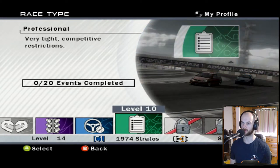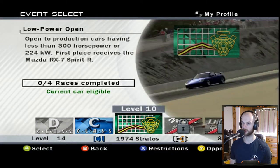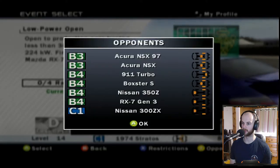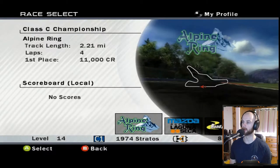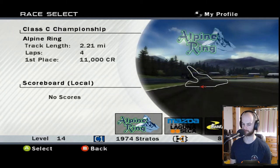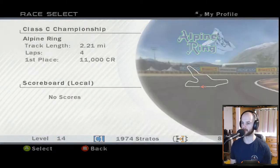Let's go into our first professional - C-class. We can do low power open as well, less than 300 horsepower. The AI cars are at B3, so they're a little bit more upgraded than me, but sure, we'll do it. First race is Alpine Ring. I believe we did this briefly in the Audi TT. Let's see if I can remember any of it.